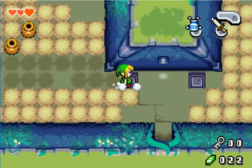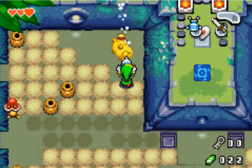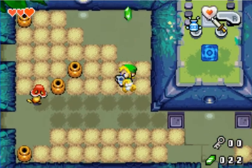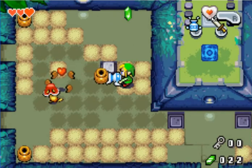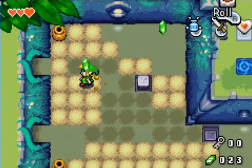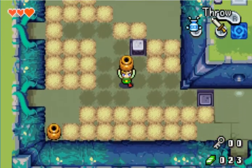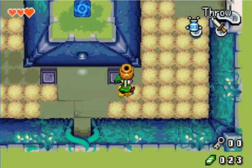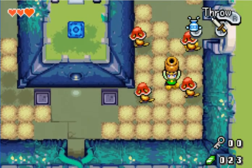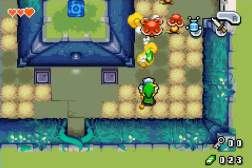There's an uncovered button that we just got and it puts a portal right there, because there's a piece of heart. Now to kill these guys you're just gonna suck them with the Gust Jar. Or you can also get a pot and shoot it at them. I wasn't sure if you could lift a pot and throw it to kill them, but yeah — you can kill them without the Gust Jar.